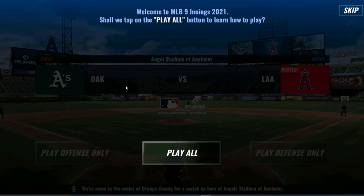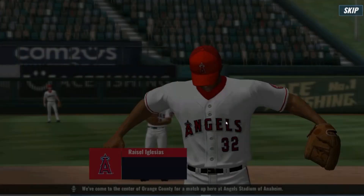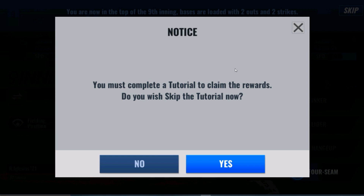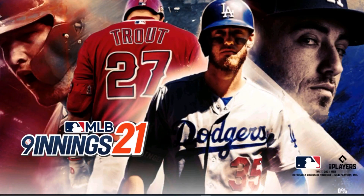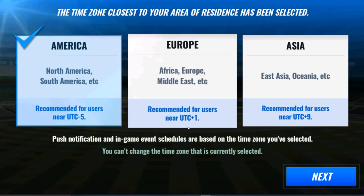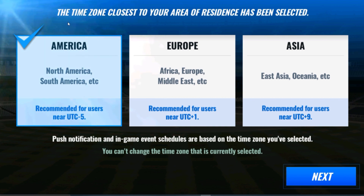Now it takes you straight to the tutorial. You just click the Play All button. I think you can skip the tutorial - if you play it you get a premium pack. I don't need a premium pack, I'm just resetting until I can get the SIG player pack. I'm going to play on the West server on America. I honestly did not know Europe had a server, but that's pretty cool to know.